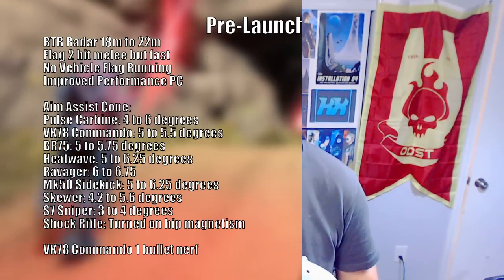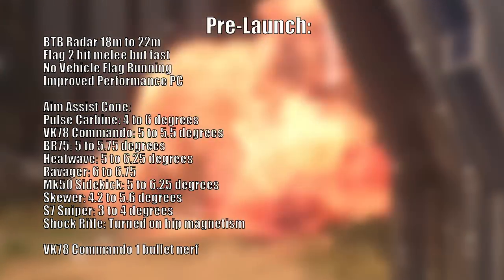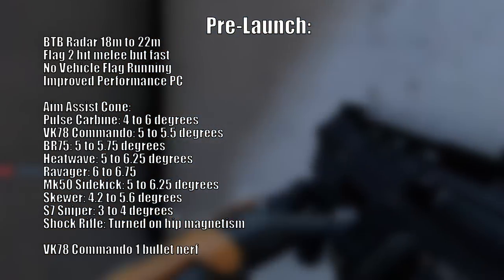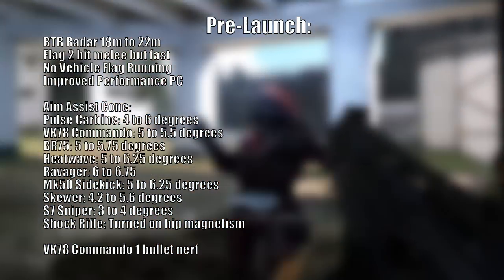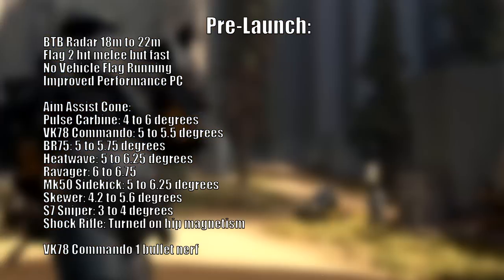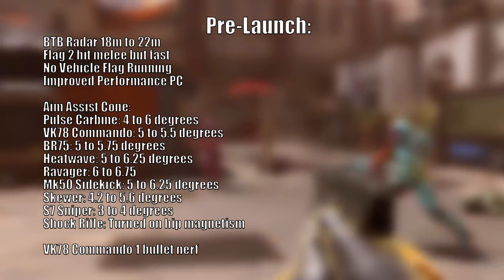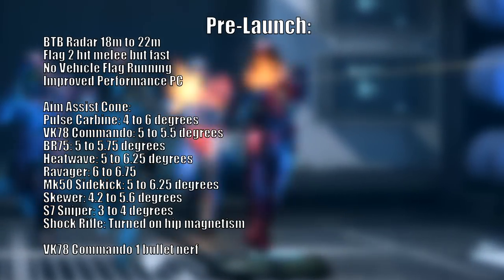Let's recap everything from this blog update. Pre-launch changes: the BTB radar has been increased from 18 to 22 meters, the flag melee is still a two-hit but faster than a weapon melee, there will be no vehicle flag running, improved performance on PC, aim assist cone on controller slightly improved for many weapons, and the VK-78 Commando has a one-bullet damage nerf — it'll take one more bullet to get a kill.